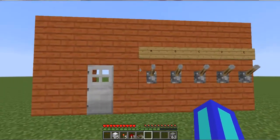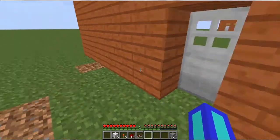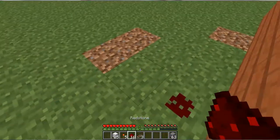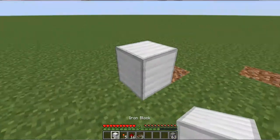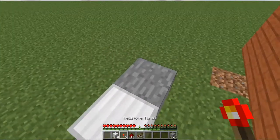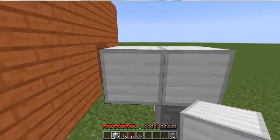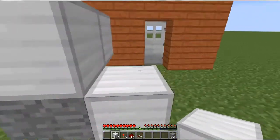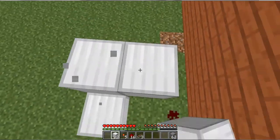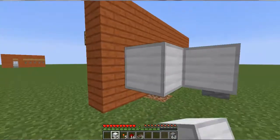Next, what we're going to do for this combination is go around the back and see where the door is. Looking through from the left-hand side, put a piece of redstone down, miss a block, put an iron block down, then use one of your building blocks and do 2 blocks up like a little staircase — each step going one higher — all the way to the end of the wall.